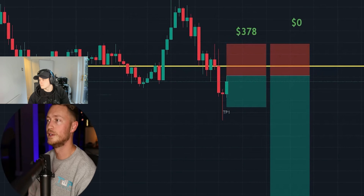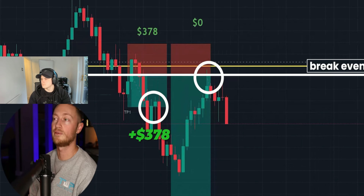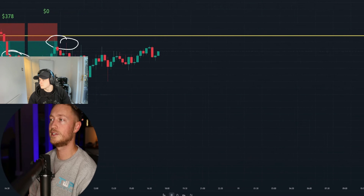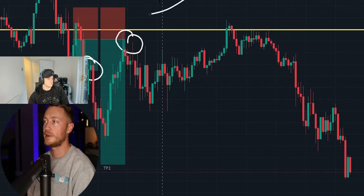Another challenge trade: Pat smashes his first take profit and sets break even, which gets triggered. He banks $378 on the first position, zero on the second. Reviewing the chart after, the trade did eventually go in his direction significantly — a potential 4:1 risk-reward — but during a challenge he prioritises protecting gains using break evens.